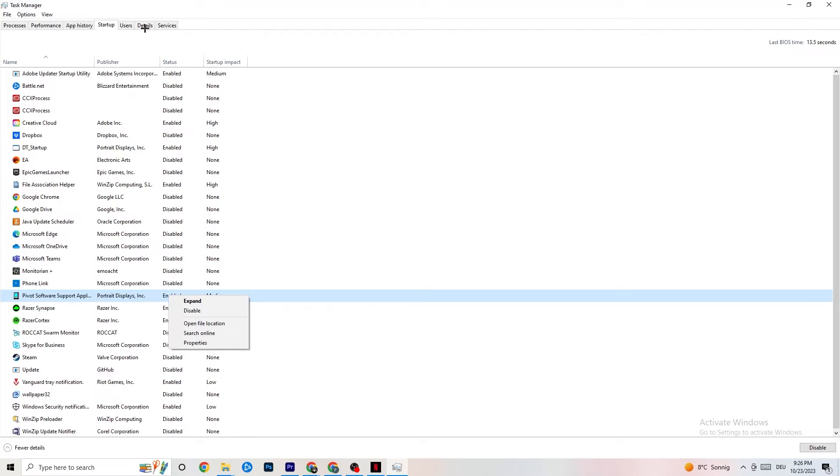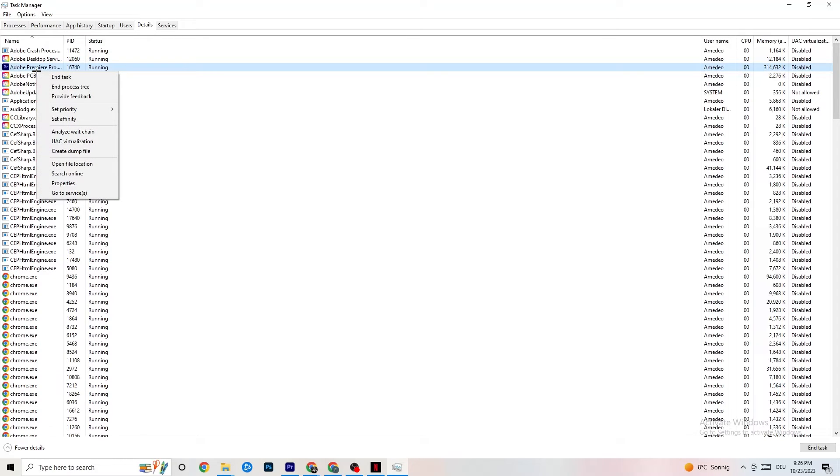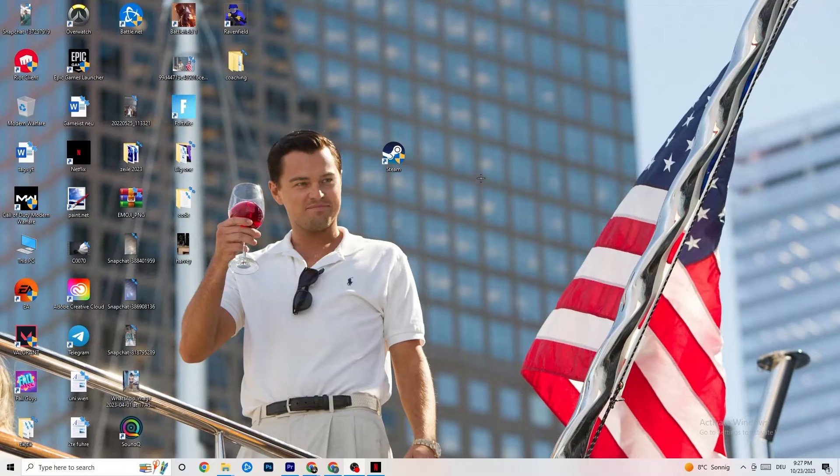Click on the Details tab in Task Manager. You need to have your game running for this. Find your game's process, right-click it, go to Set Priority, and choose either Higher or Real Time. Check which works better for your PC — this sets a priority so your PC dedicates performance to the game.